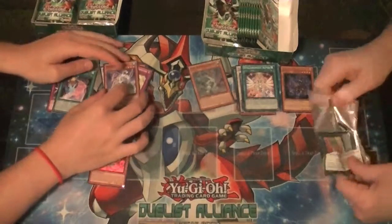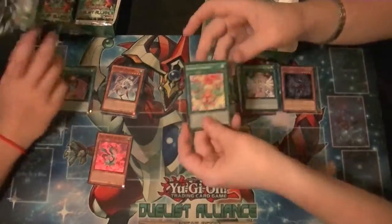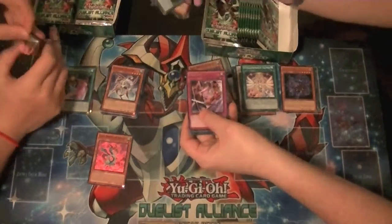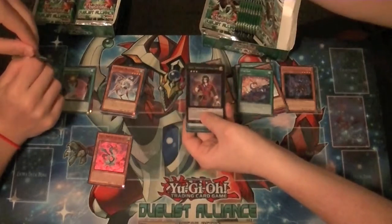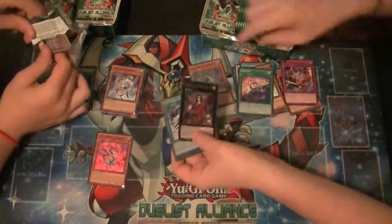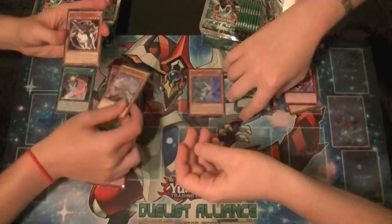You're not supposed to pull the same as me. Got a rare Face-Off and another secret rare — Dante, Traveler of the Burning Abyss. Well, you got your secret off. I'll take it. Dante.